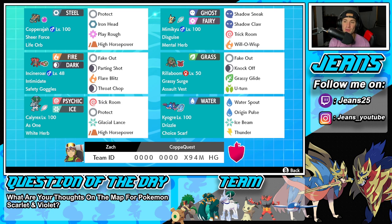Second Pokemon on today's team is Mimikyu — Disguise is just one of the best abilities in all of Pokemon. It's got the Mental Herb as its item, Shadow Sneak for first-turn priority, Shadow Claw for STAB, Trick Room for popping Trick Room, and Will-O-Wisp to burn physical attackers. Middle left is Incineroar with Intimidate and Safety Goggles — Fake Out, Parting Shot, Flare Blitz, Darkest Lariat. Nothing too special, nothing too crazy.